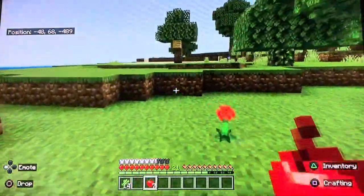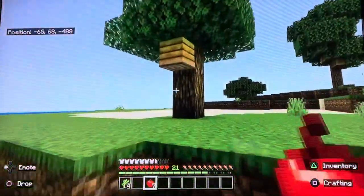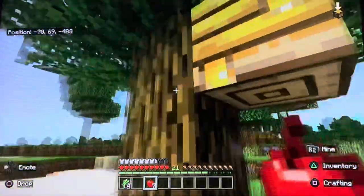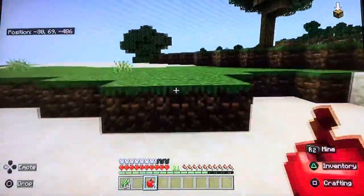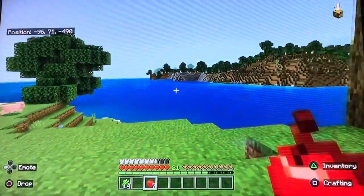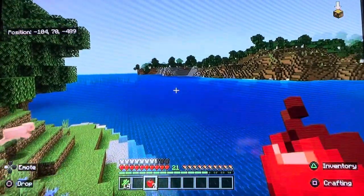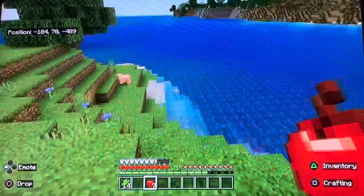I have a beehive over here — it's full of honey, I just haven't made a campfire to collect the honey yet. And over there is my stone quarry. You can see it already looks like I've taken a lot of stone from it, which I have. There's a pig down there — hello piggy!